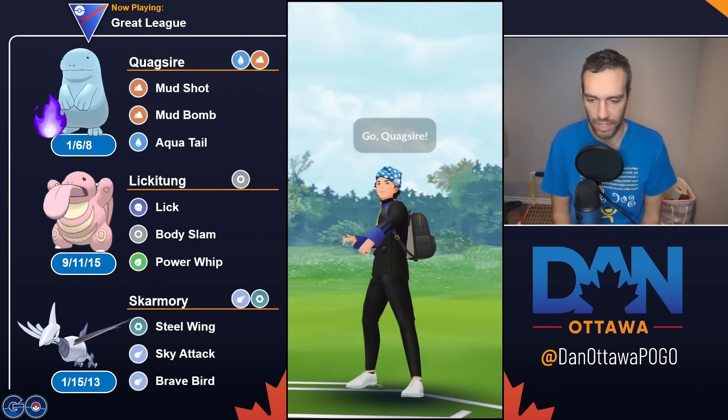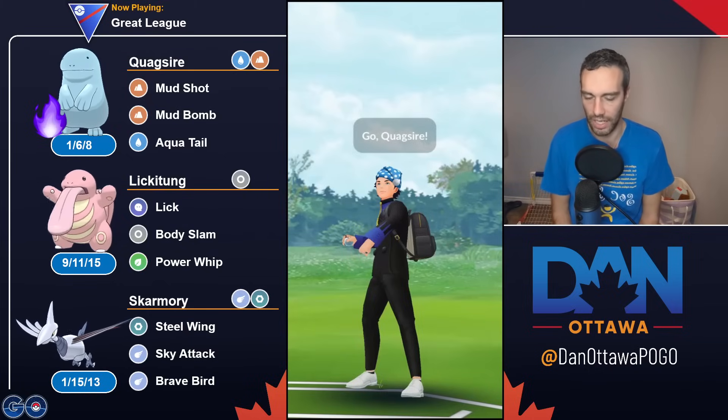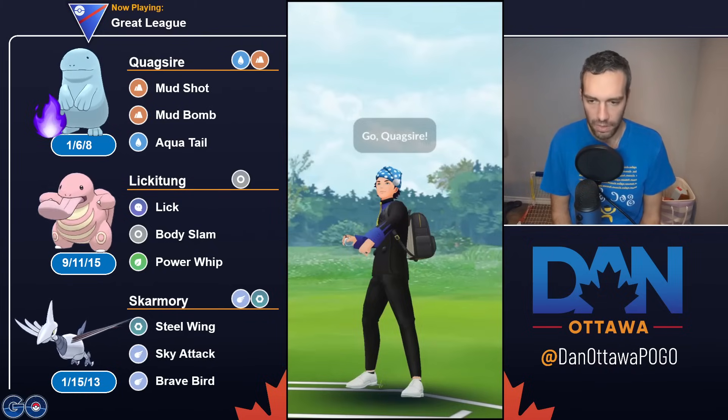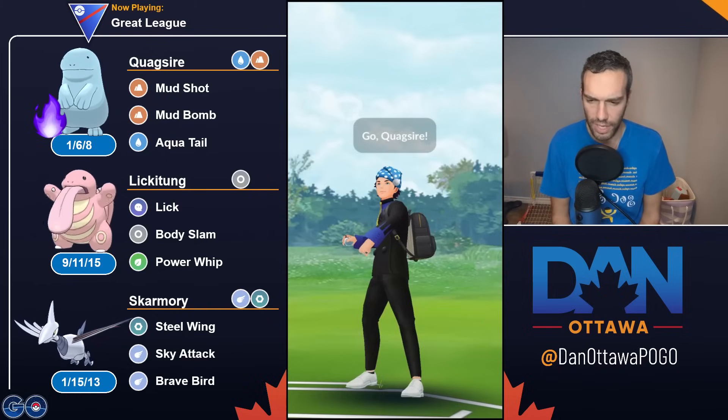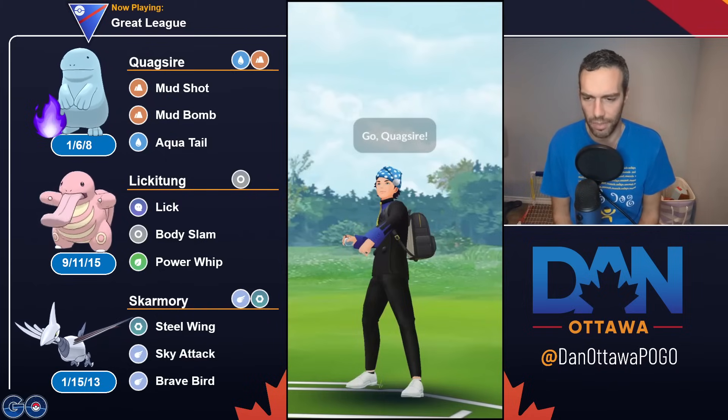Skarmory just not being able to hit Steels or anything, and Swampert taking care of that. So you can use Swampert, you can use Whiscash, you can use Quagsire. I decided to use Quagsire — I used it earlier this season with a Mud Bomb/Aqua Tail combo. Stone Edge is kind of useful; I just wanted to use the community move and I had it on my Shadow.